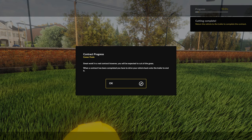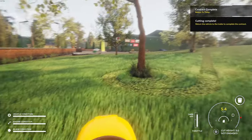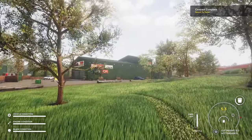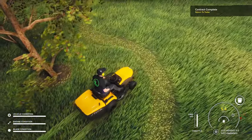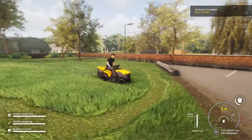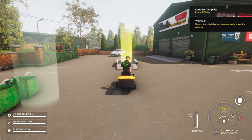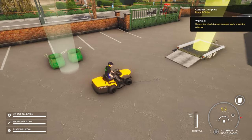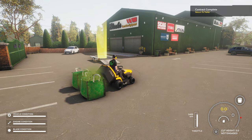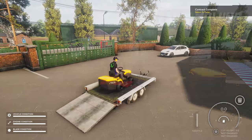Great work! In your real contract you'll be expected to cut all the grass. When a contract has been completed, you can drive your vehicle back onto the trailer. Let's get over to that trailer. Oh yeah, what a machine! We can reverse it towards there to empty the bag — nice.